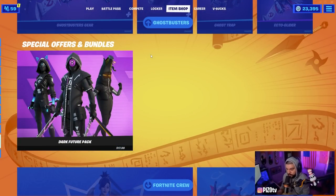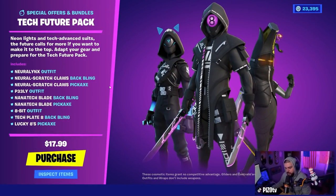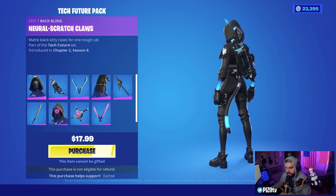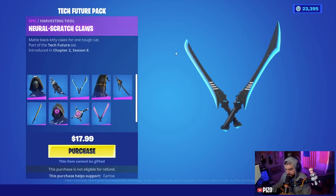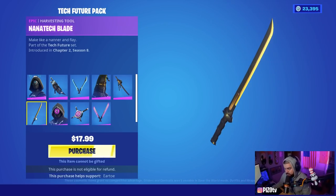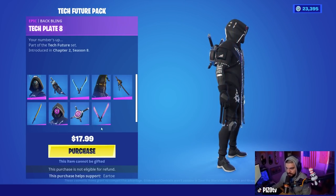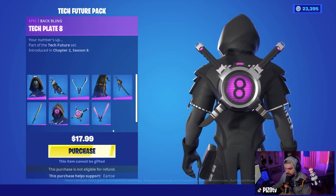Alright guys, it is November 22nd, 2021, and we have the Dark Future Pack for $17.99 in the Fortnite BR item shop today. For $17.99, we're going to get the Neural Links — I believe that's how you pronounce it — the Neural Links back bling, the Scratch Claws harvesting tool, and it looks like all three of these harvesting tools are going to visually unequip from the back bling. We also have Peely with Two Threes, the Nanotech Blade harvesting tool, the CRC8 — Crazy 8 — and the Tech Plate 8 back bling.